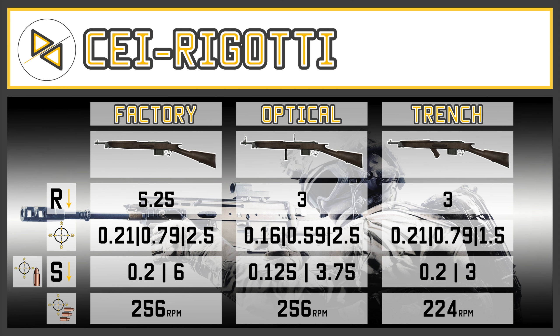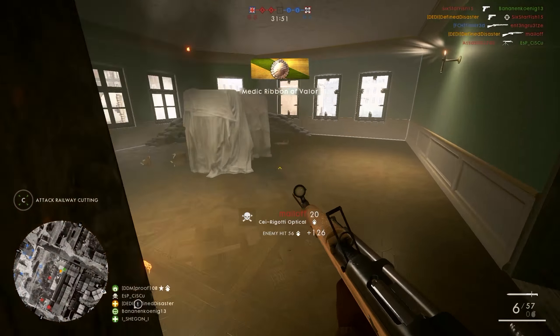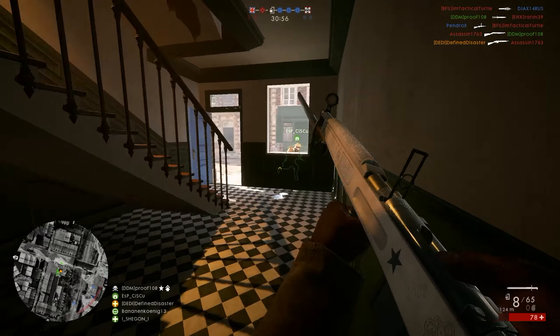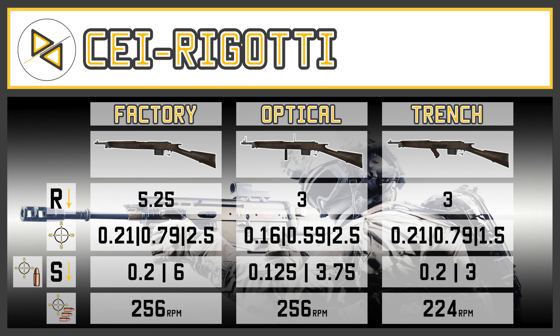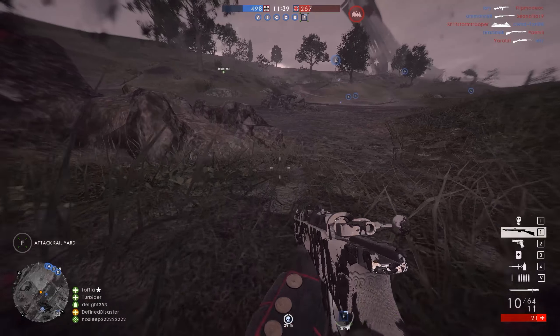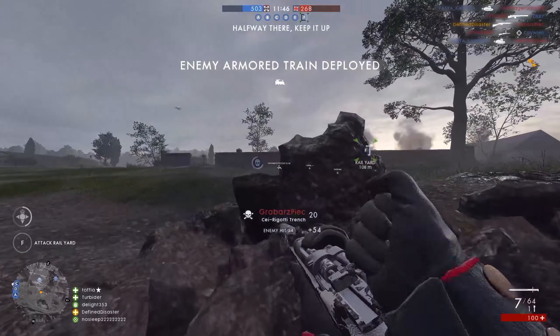With the basic stats out of the way, how does the factory differentiate itself from the optical and the trench variant? The optical version obviously comes with an optical sight — which you'll either enjoy or not. That aside, there are a couple of key performance differences. Firstly, there's a difference in recoil decrease: the factory comes in at 5.25, while the optical and the trench both only have a value of 3, meaning those two weapons take longer to reset their recoil once they've stopped firing. All three variants do have an automatic firing mode.